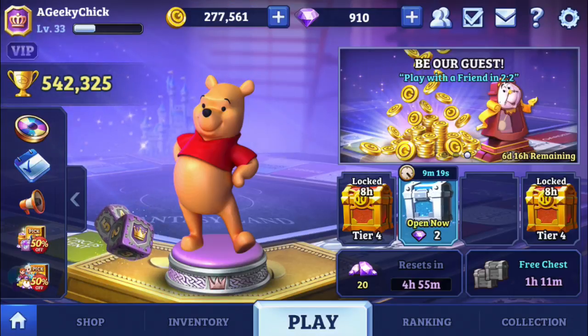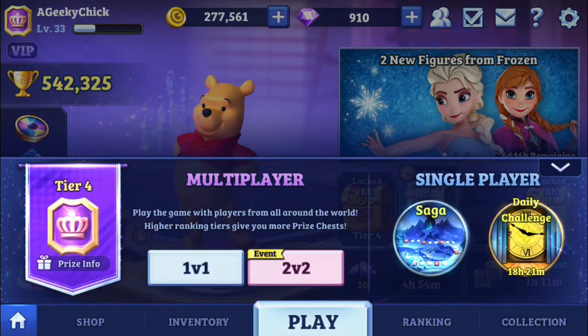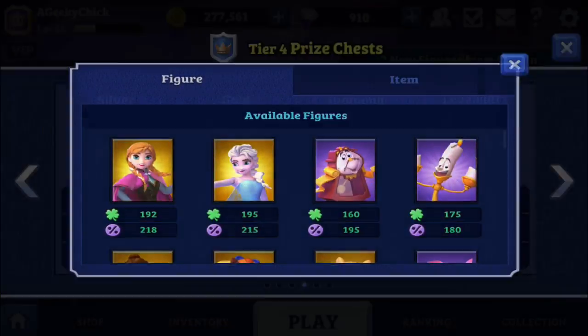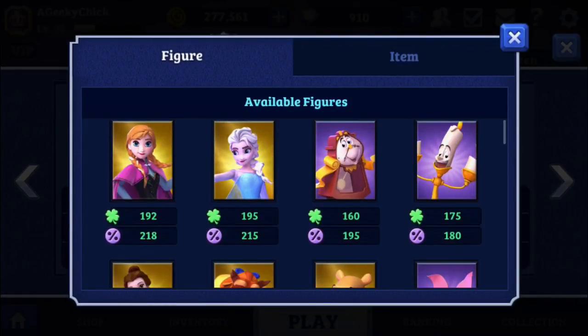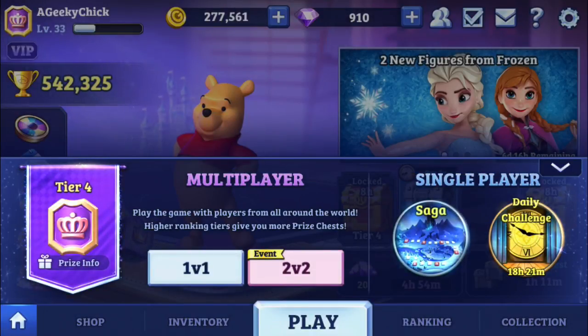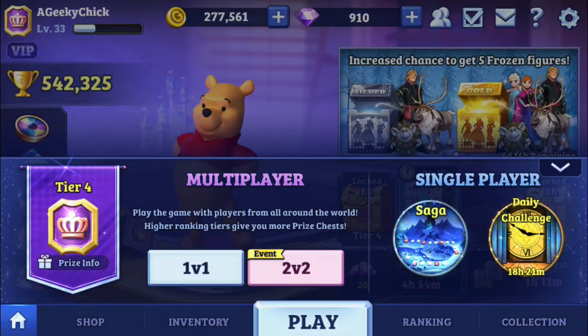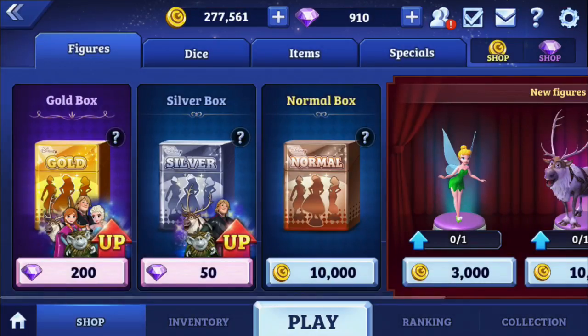Okay, so let's get into the game. One thing I wanted to mention — when I looked at the chest, Belle and Beast are still available, and so are Lumiere and Cogsworth. I was kind of worried they weren't going to be available after this update, but it looks like they are still in the chest, so that's a good thing.